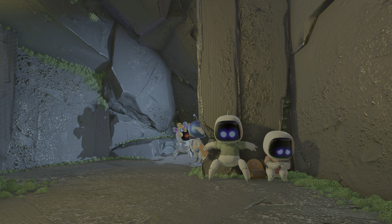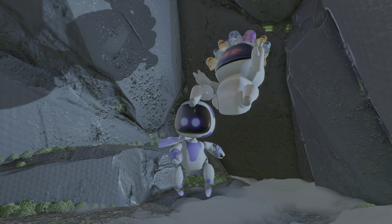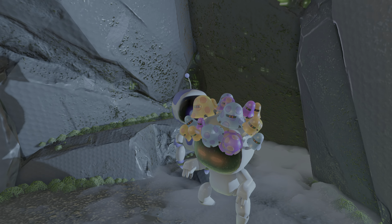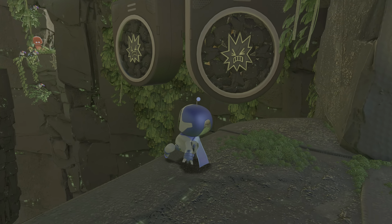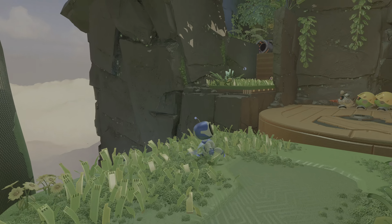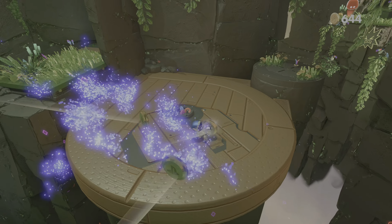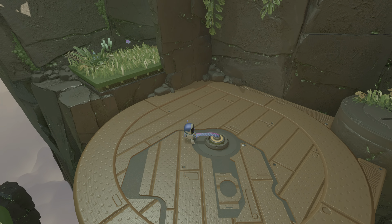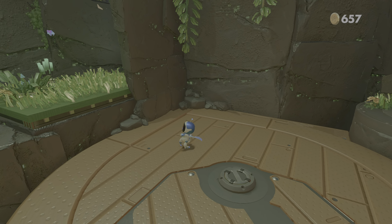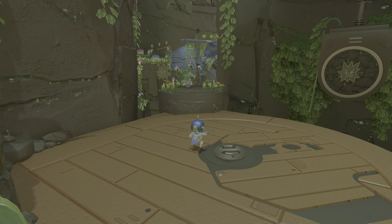Those are DualShock 4 triggers. I think that's Joel and Ellie, right? Although Ellie wasn't really scared like that — that's a fungus head, that's a Clicker. Well, at least the fungus here looks cute — they're Astro fungi, they're not disgusting. Last of Us!